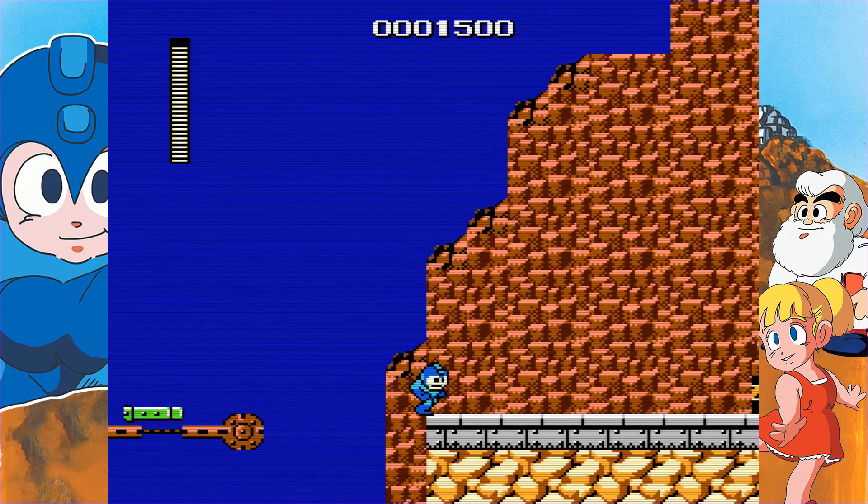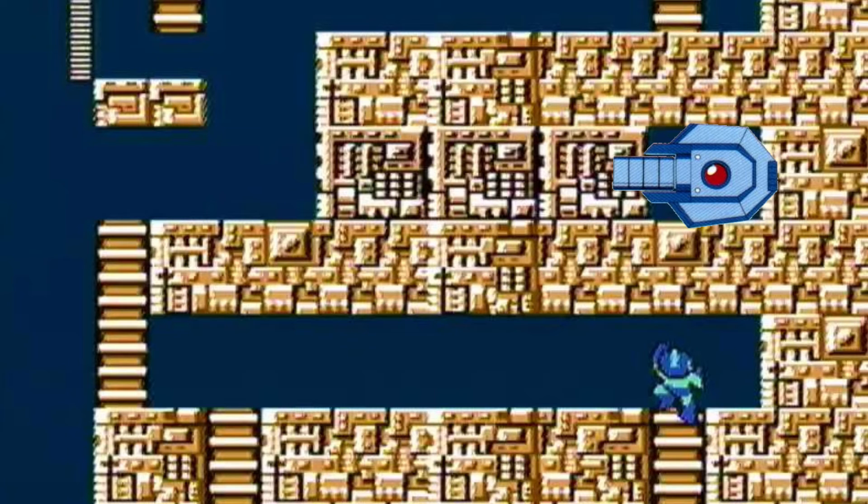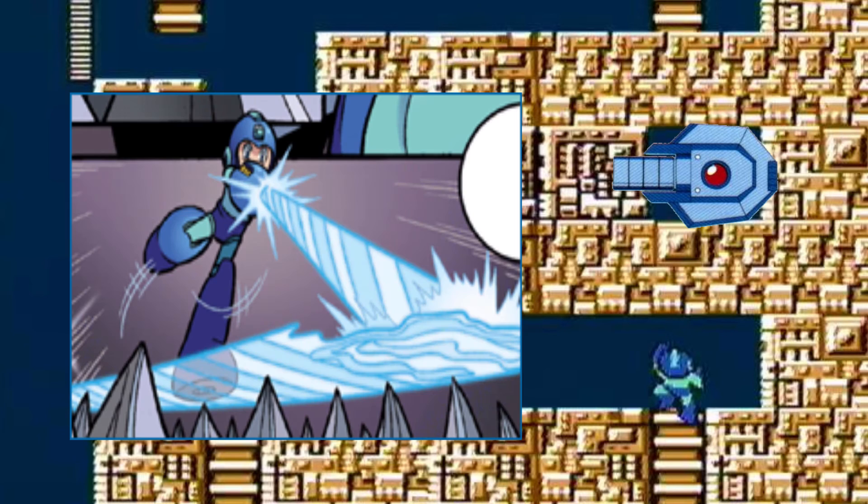Next, we need to address the Magnet Beam. It's located in the Elec Man stage towards the end of the level. You need to use either the Super Arm or the Thunder Beam to break the blocks to get to it. The reason to only come to Elec Man's stage once is because if you start with Cut Man, you can fight Elec Man next for his weakness, but you'll have to return for the Magnet Beam. It's easier to start with Bomb Man, get the Super Arm after defeating Guts Man, then use the Super Arm to get the Magnet Beam in one visit. This isn't an item you can ignore — you have to have it to beat the first Wily level. It allows Mega Man to create platforms for as long as you hold the button, but they disappear in seconds, so move quickly.